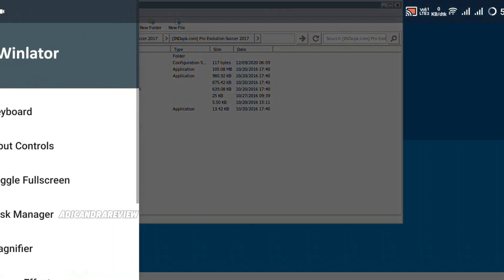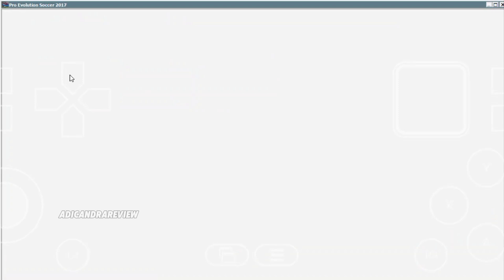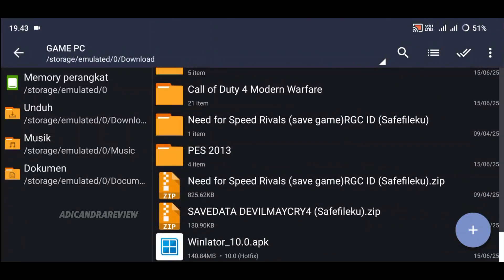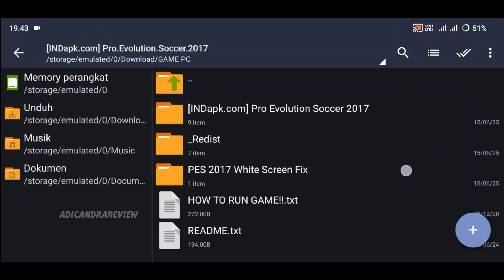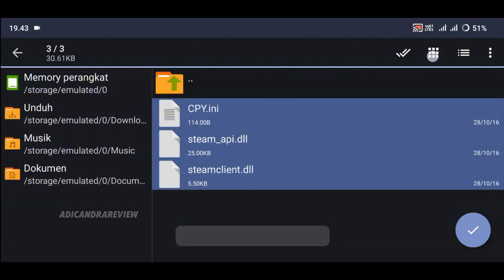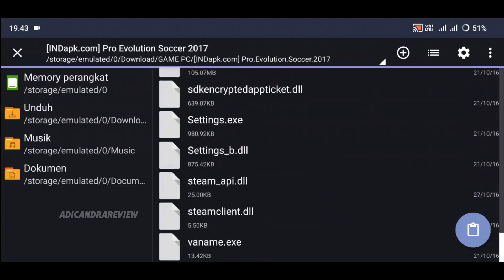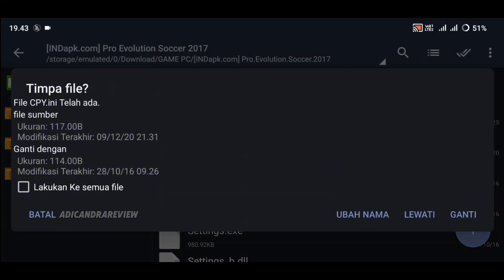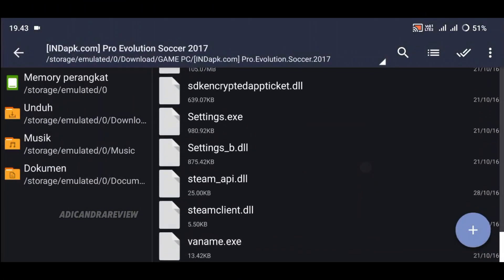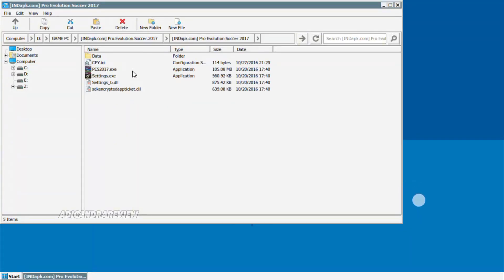Ini biasanya ada masalah di sini — yaitu layarnya bakal putih atau black screen, widescreen atau black screen kayak gini, game-nya gak mau jalan. Aku ada solusinya. Di sini aku udah masukin ya. Kalian buka aja PES 2017 Widescreen Fix. Kalian tinggal copy aja semua file yang ini, terus kalian pindahin ke file PES 2017-nya. Kalian tinggal tempel aja, terus kalian klik ganti — lakukan semua file dan ganti. Nanti terus kalian buka aja PES 2017-nya seperti biasa — nanti akan normal.